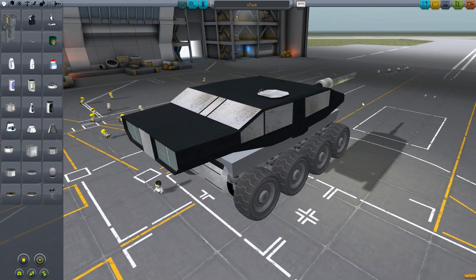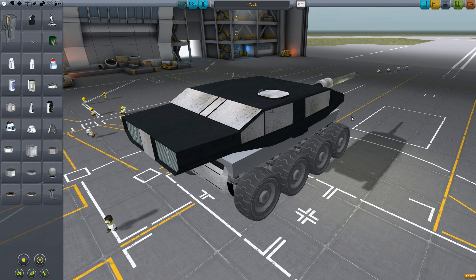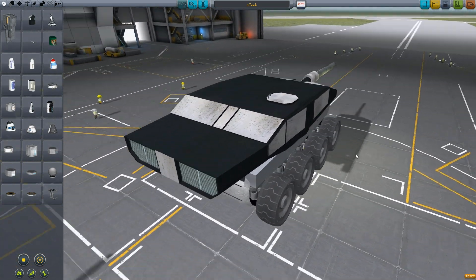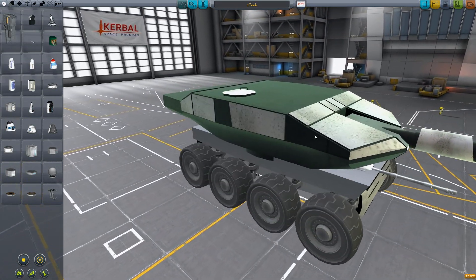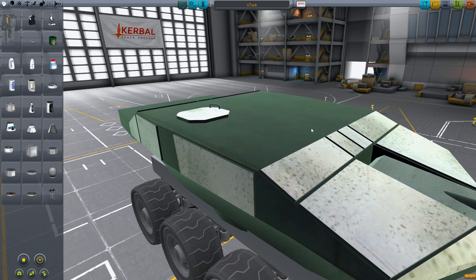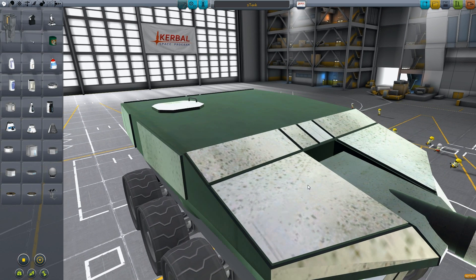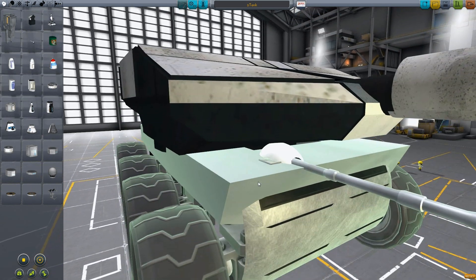In the first release of the mod, you're going to get a turret that rotates and shoots. You're not going to get a turret with an IVA or anything like that. So unless you want to wait until December 2014, we're going to have to put off a few features that everybody would expect with a turret.